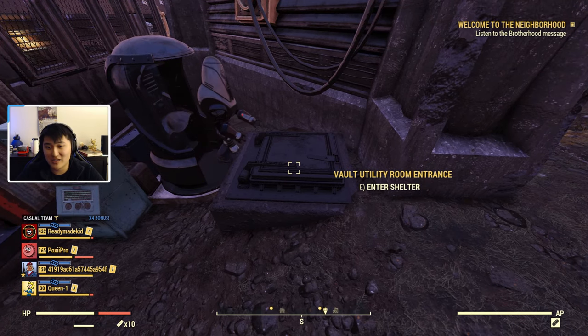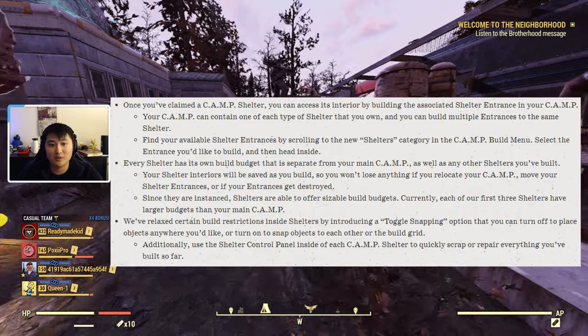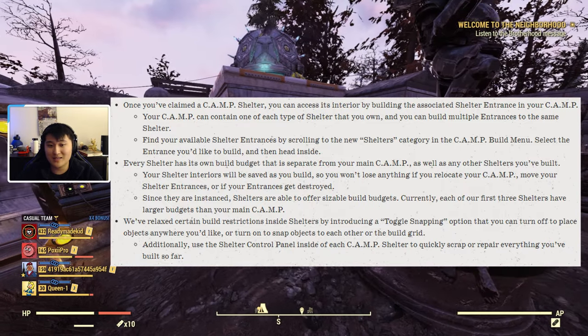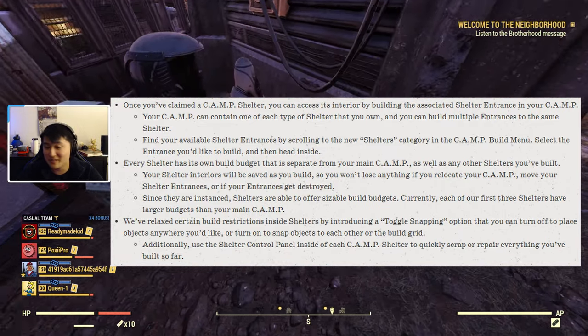Before entering, I want to mention that shelters are all instanced. Once you go inside it's like entering a building — there's a loading screen. That allows the camp budget to be much larger than it is out in the server world, since there's no loading screen to access a regular camp. They said that even the smallest shelter has more camp budget than your regular camp, which is really crazy.